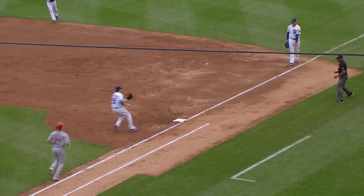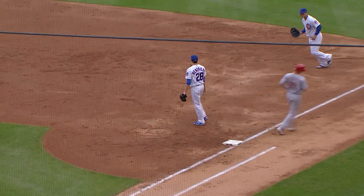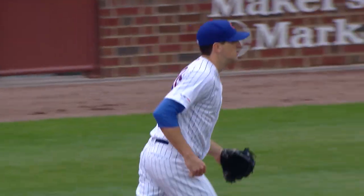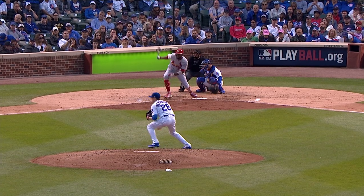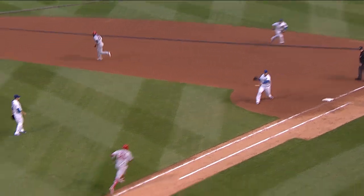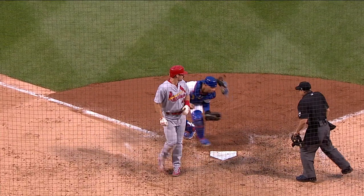Rizzo leaves his feet on the flip to Hendricks — Kyle missing bats and getting help from his defense. Here's the 2-1 — Fowler hits a ground ball to Rizzo, who will throw home, and the play at the plate is in time.